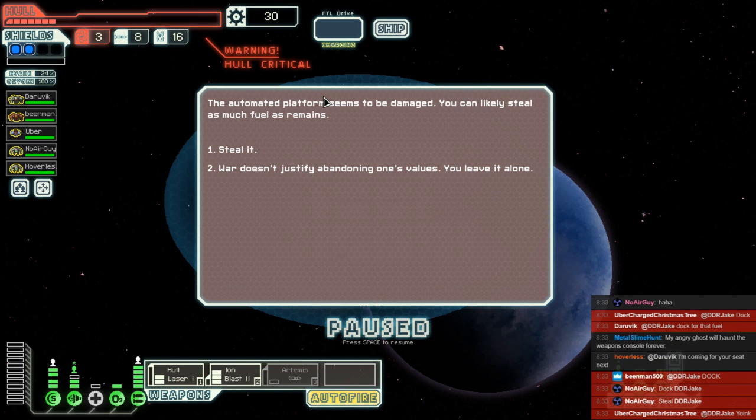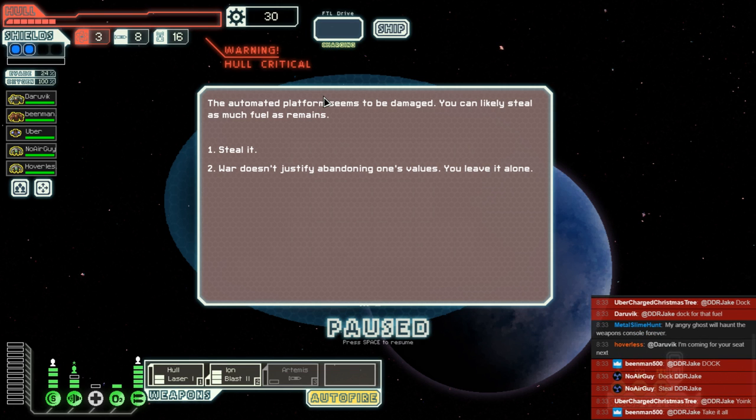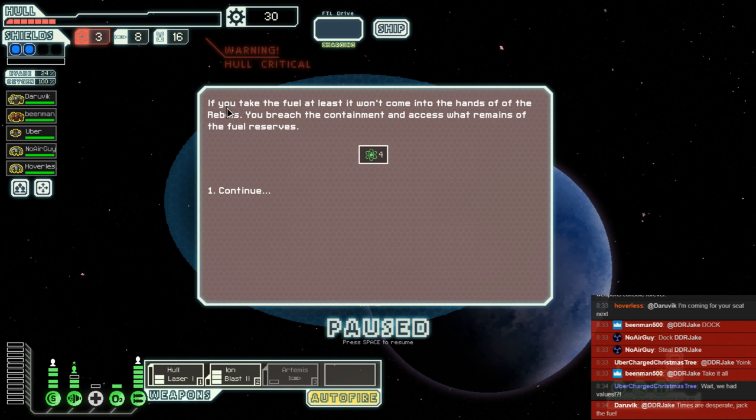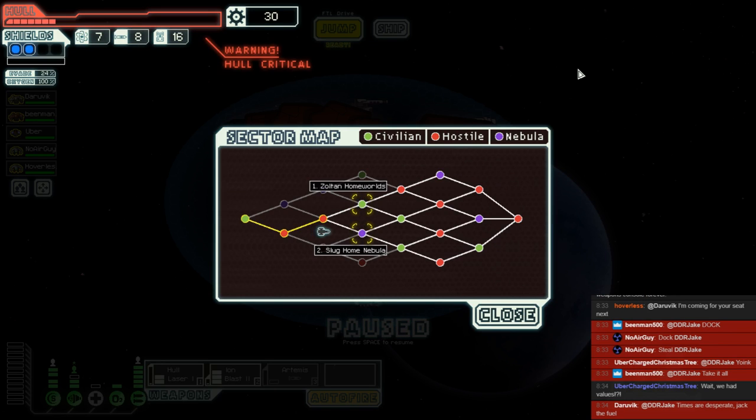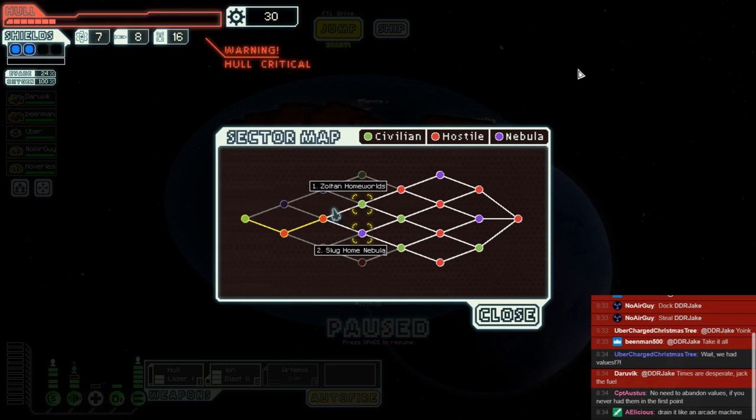Uber sums it up in one word — he says 'yoink.' If you take the fuel, at least it won't come into the hands of the rebels. Very nice. Here's our question now — do we hit up the Zoltan Homeworlds or the Slug Home Nebula? The Zoltan will fall prey to our Ion Blast Mark II, but the slugs will fall prey to our massive Rocky Fists.